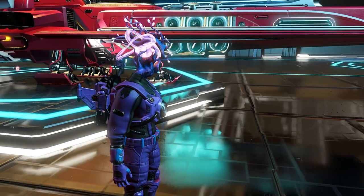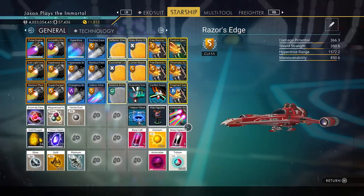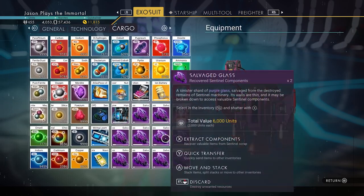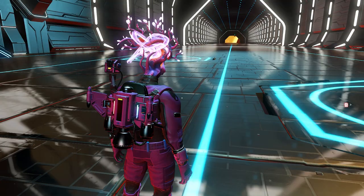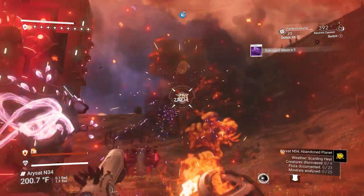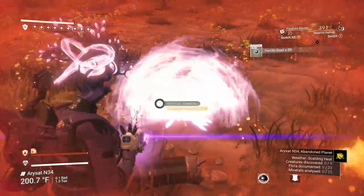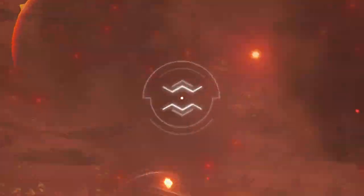First thing you want to do is go attack the Sentinels. Every Sentinel now has a chance of dropping something called salvaged glass. As you can see from right here, when you pick up salvaged glass, it will actually give you upgrades — Sentinel upgrades that you can sell for nanites. If you're looking for salvaged glass, what I would highly recommend is if you're in the middle of a battle fighting off all the Sentinels, look for the green barrels. Those are going to come from the regular flying drones. Those green barrels give you a chance of getting salvaged glass.